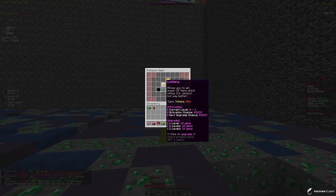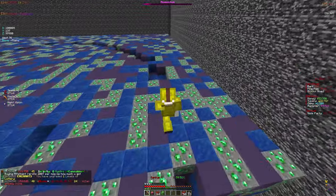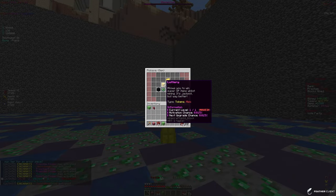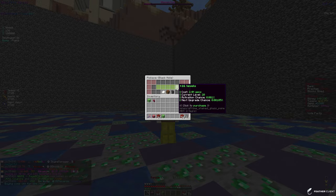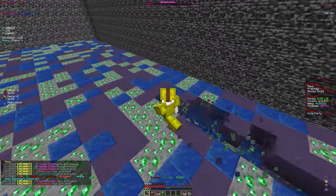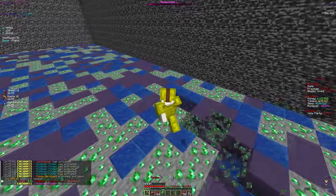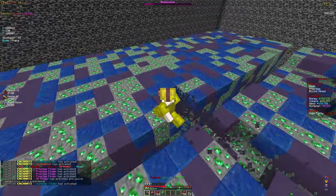I was checking out the gem enchants and we're actually going to buy one level of the Lottery enchant — boom, it is maxed. Now we have a chance to find OP items, which is basically what that enchant does. Then we're going to spend the rest of our gems on the Black Hole enchant. We didn't get that many levels but it is still going to help us, and as we get more gems we are going to keep upgrading our gem enchants.